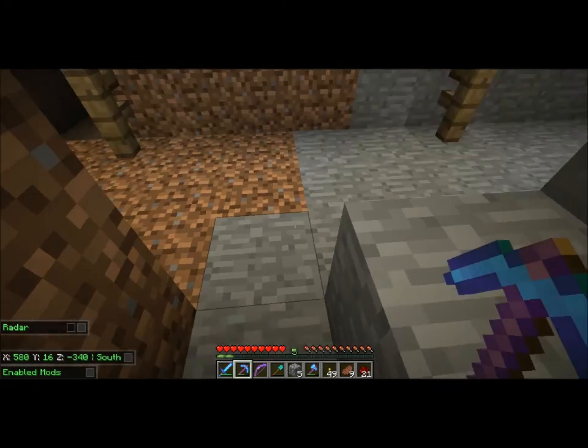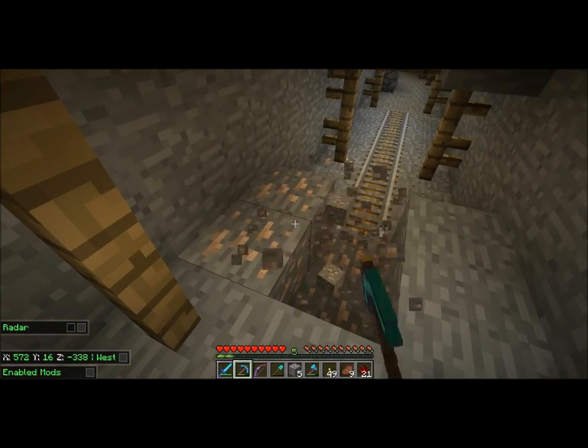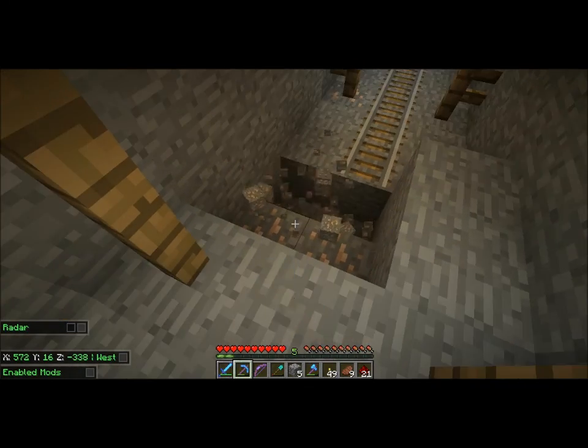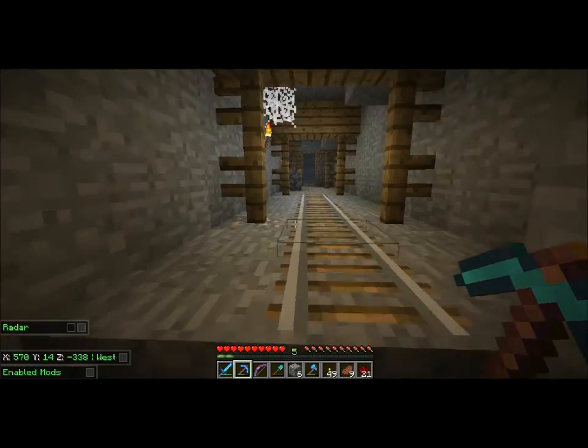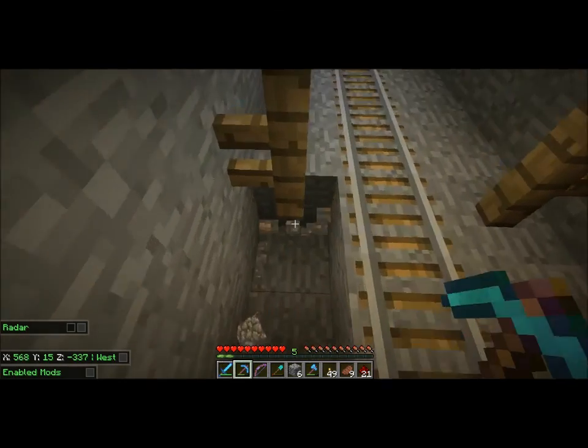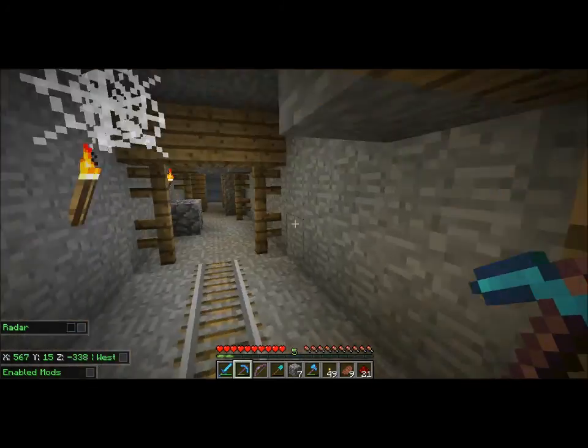Most of the spawners were either silverfish or venomous spiders, and we're really just looking for creeper spawners — I don't even know if they make creeper spawners in cave systems, somebody should let me know. We really just need creeper and skeleton spawners. We do have one skeleton spawner — it'd be great if we could get a few more.